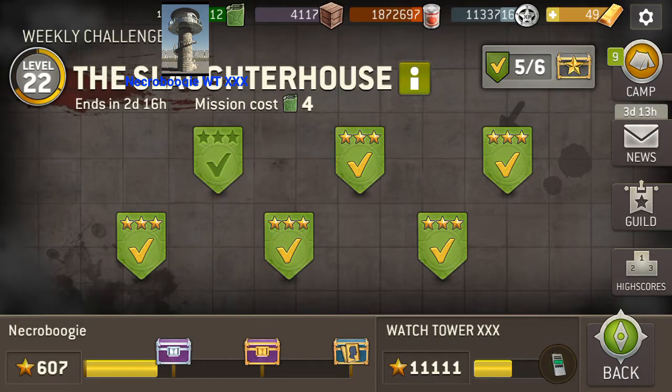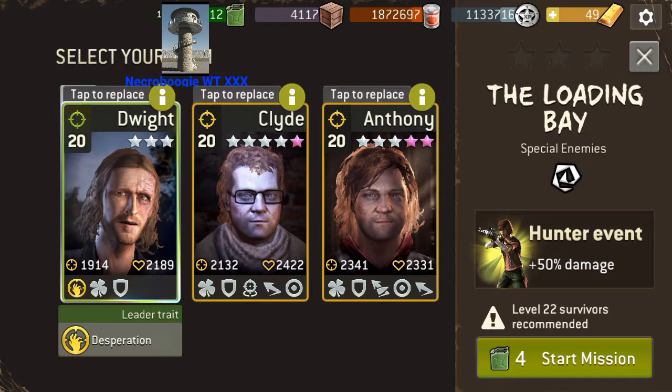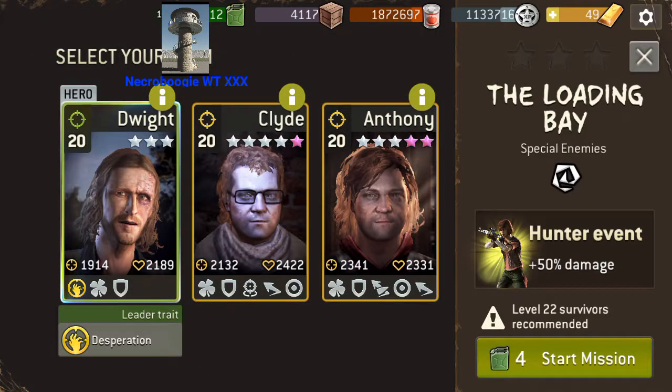Hi, welcome back. We're doing the Slaughterhouse — this is level 22 and two-thirds and we're going to be doing the loading bay. We'll be using Dwight, Clyde, and Anthony. You can pause it if you want to check out their gear and their traits.